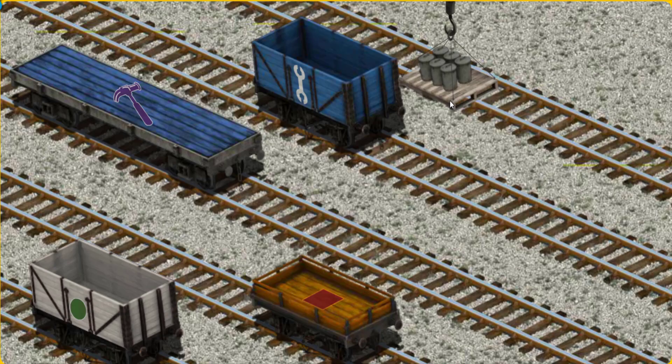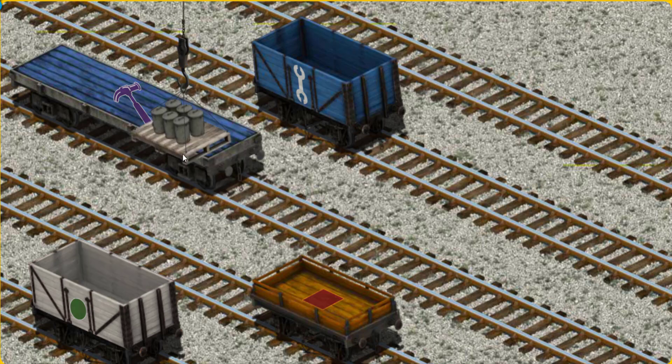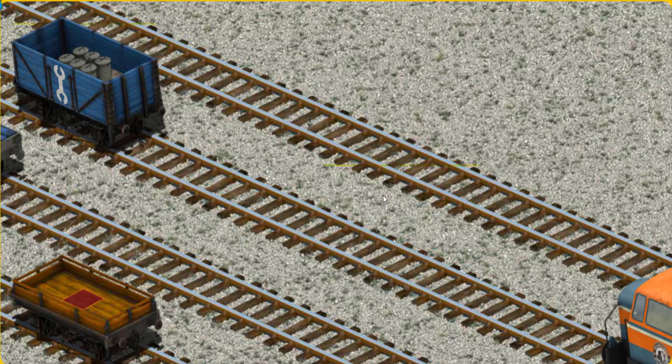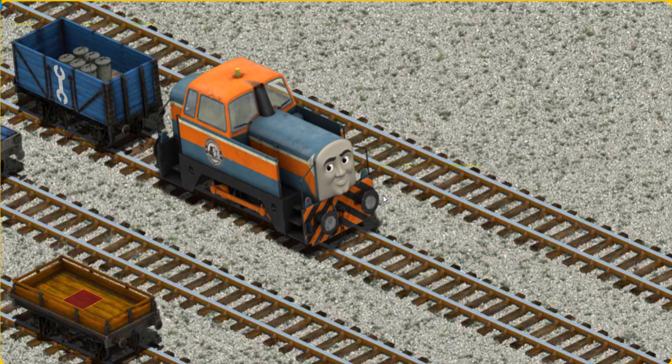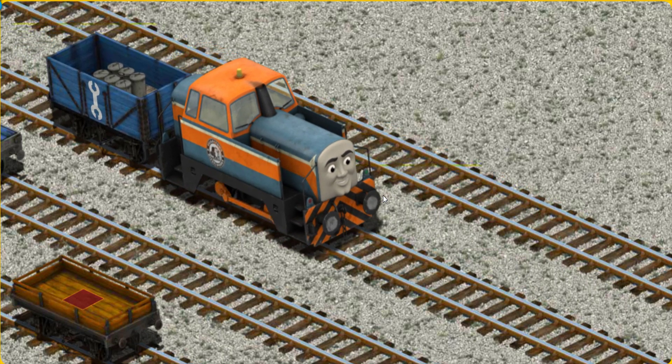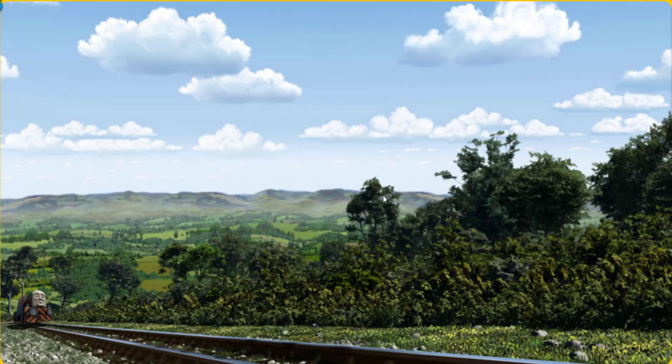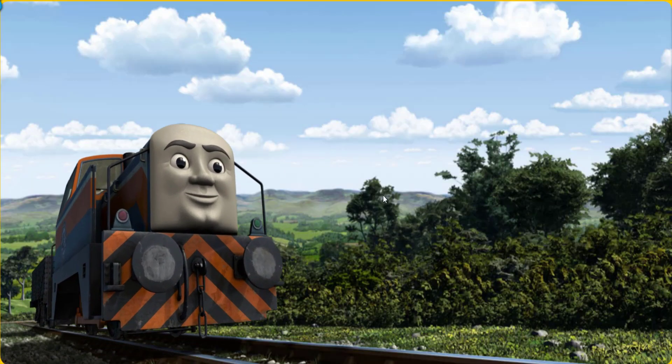Now the cargo must be loaded. Show Cranky where the blue cargo car with the picture of a white wrench is. There you go! Den went through the countryside.